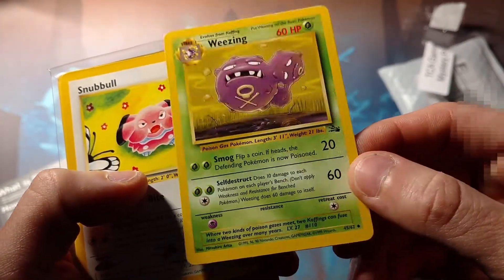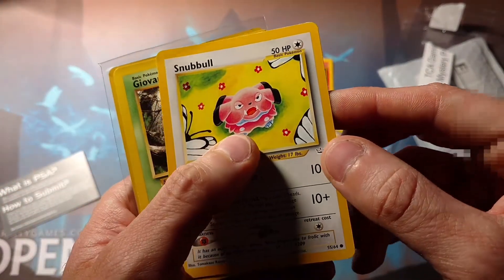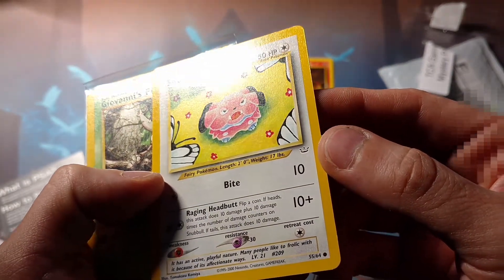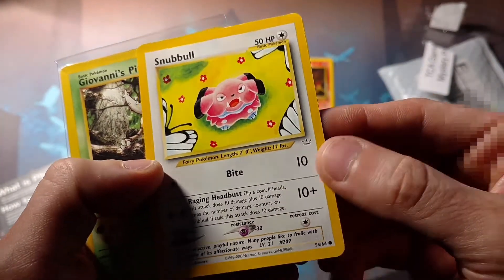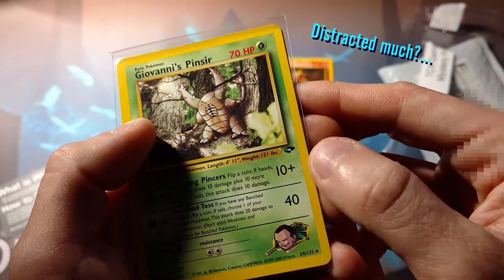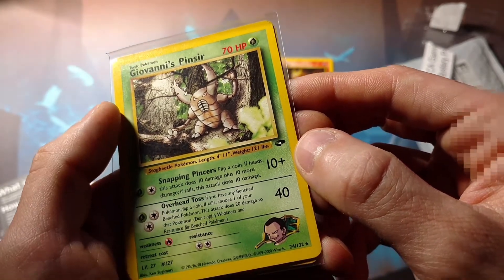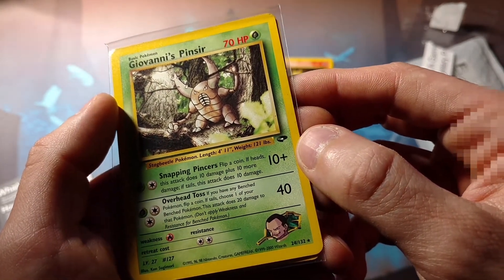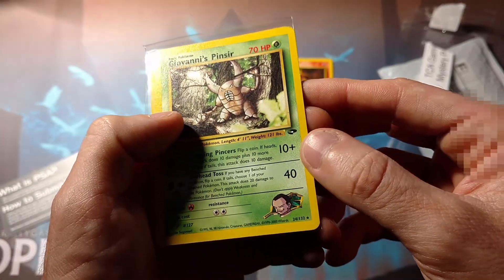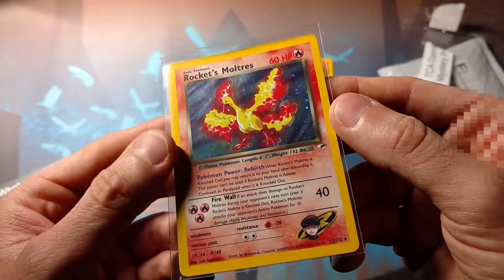Fossil was right about the time that Mitsuhiro Arita, the illustrator, really started to do interesting looking cards. Before that they were kind of just... Ooh, I don't have this — well, yes I do, but mine is not all that great. Giovanni's Pinsir, rare. Fossil was about the time that Arita really started to make good cards.